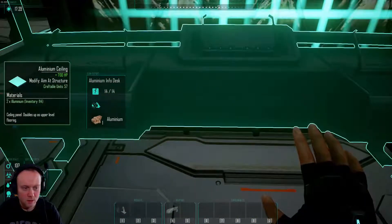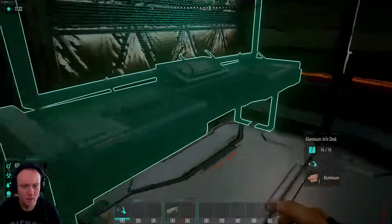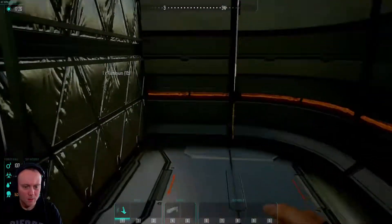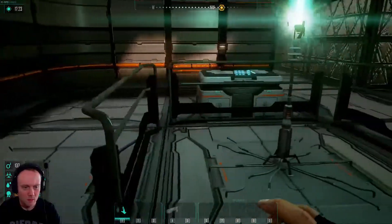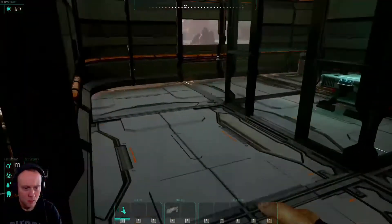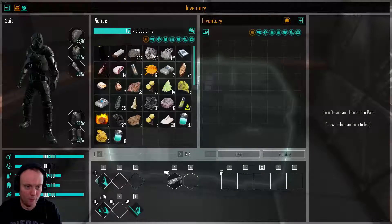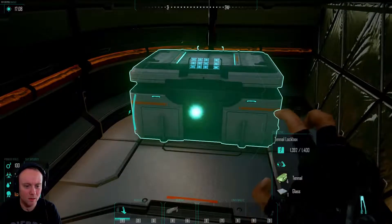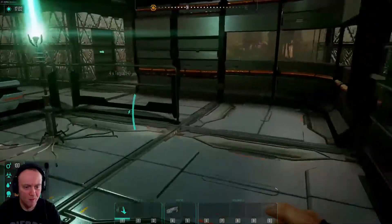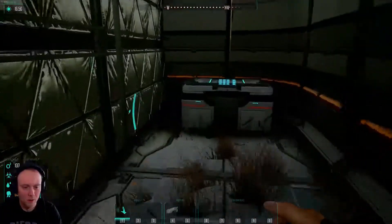I want to get rid of this because I don't understand what this is - what does it actually do? Aluminium info desk. Well, we don't really need it, do we? Obviously I want to put something there. I guess we can put something in that corner as well. Do we need this many lockboxes? Let's be honest, we don't, do we? We've got a lockbox there, we've got one round there - no, no, no, I'm not having three.